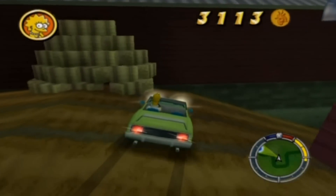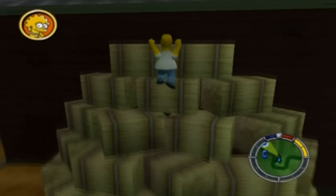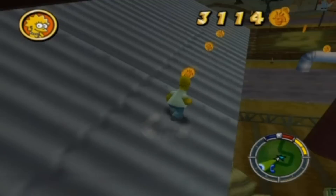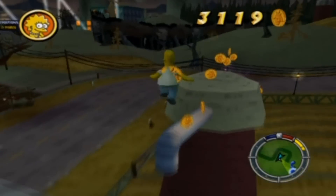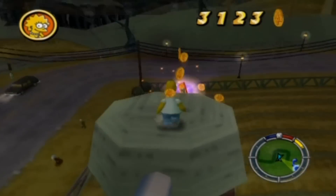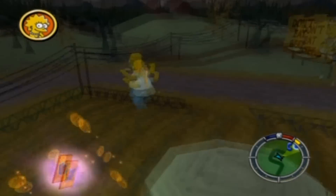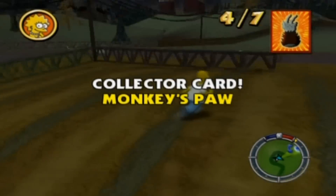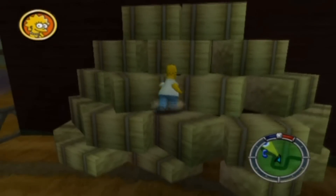Homer says 'I'm not a very good driver' — I'll keep that in mind. The collector card is there — I'll just jump through it. I got it! It's the monkey's paw from Treehouse of Horror 2. I just made that wasp mad. I remember that segment.